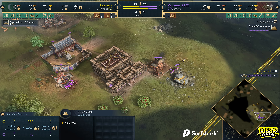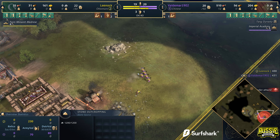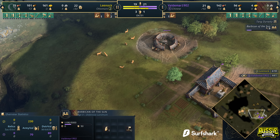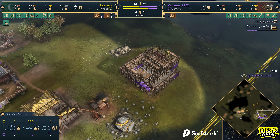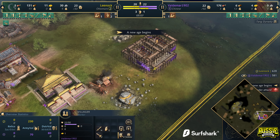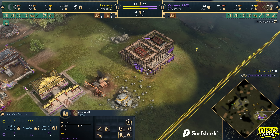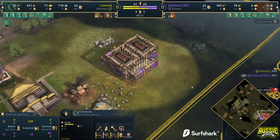Voldemar finally gets to 200 gold and the question is — does he go for 2TCs, or does he go into a complete Zhuge Nu play? The barbican is coming down on the gold. I would agree with this decision even though it seems weird putting it back here — you'd normally want it at the front. But there's aggression coming in and the walk time from the villagers means the barbican being back here isn't that big a deal. It also potentially stops raids from that angle. Leenock comes in being annoying again — five-minute age-up time, not too bad from Voldemar.